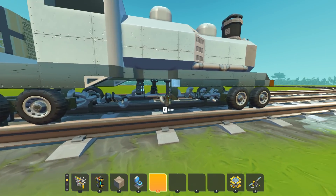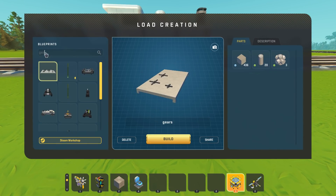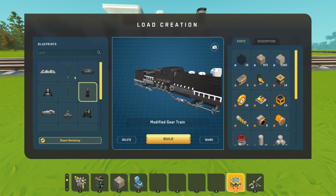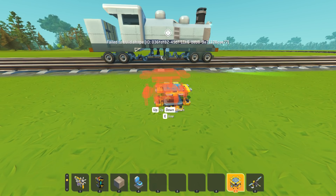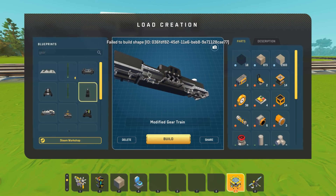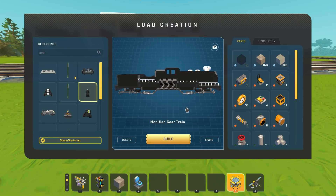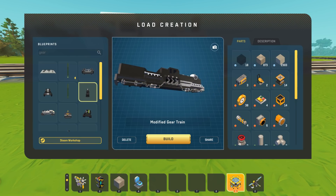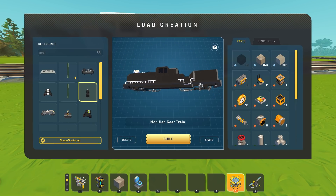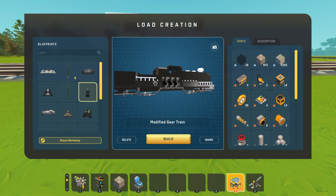With all the mechanical stuff underneath going on — I've built one of these before. If we take a look at the lift, I do have a really old gear train here with a side engine, but I can't actually spawn this because I'm missing a mod. I had modded train wheels on this and I don't know what mod that is. I tried enabling all the mods I have subscribed and I still couldn't spawn it, which is unfortunate, so I decided to build a whole new one that is completely vanilla.